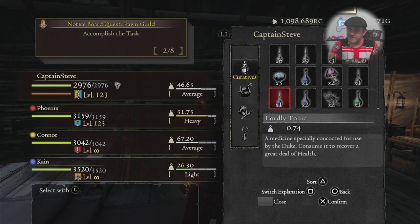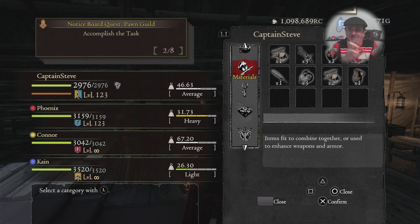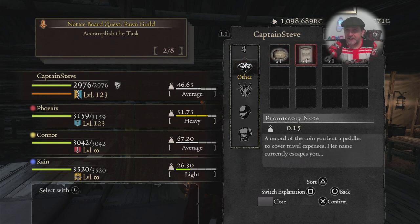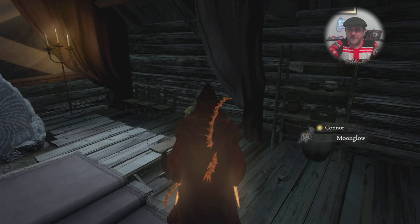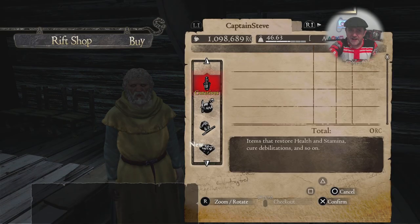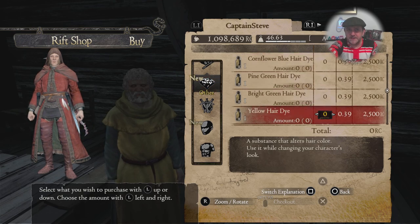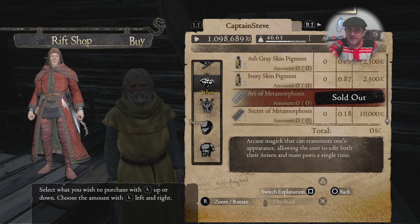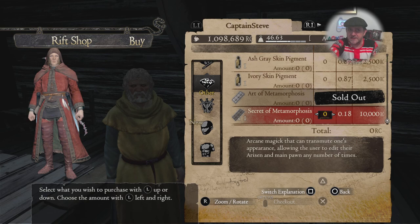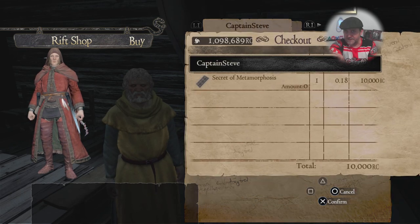I bought the one-off change and then noticed there was another one that lets you do it as many times as you like, so I bought both. But then I looked in my inventory and couldn't find it anywhere - not under Diamond, not under Other. It's only 10,000 Rift Crystals and it's the infinite one - the Secret of Metamorphosis is the one you want. Don't bother with the first one I bought.